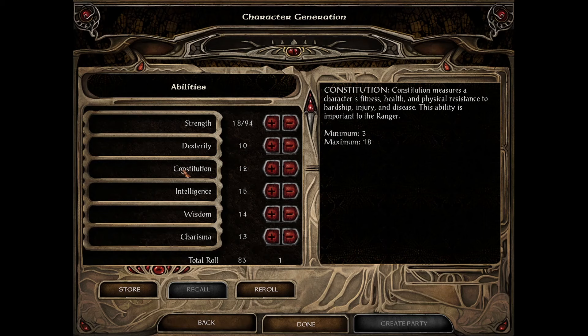Constitution mainly determines your hit points — the more constitution you have, the bigger your HP pool. For shorty races like dwarves, halflings, and gnomes, higher constitution also gives bonuses to saving throws. For a fighter, more constitution is better. However, for a mage or sorcerer, 16 is the maximum value at which you get benefits — putting constitution above 16 on a mage is a waste of stats.